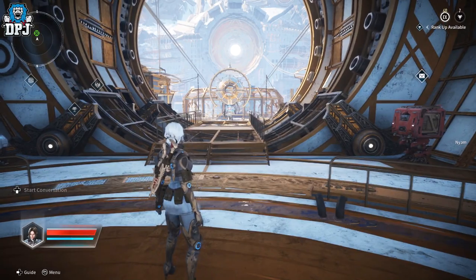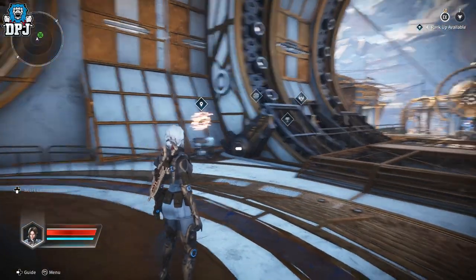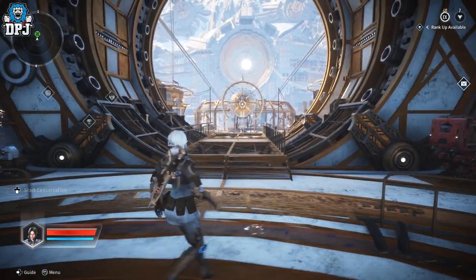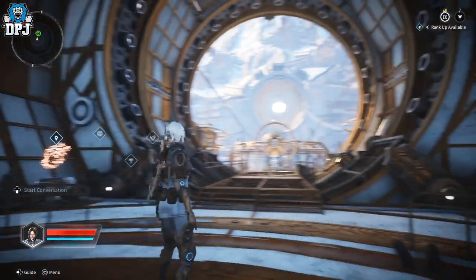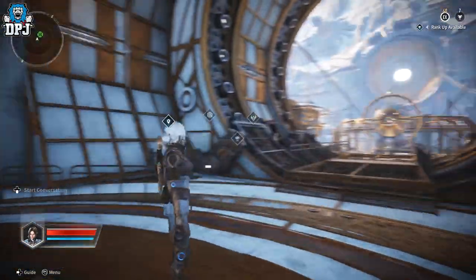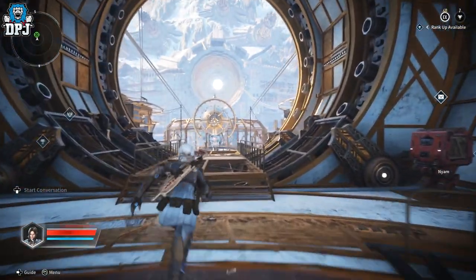The social space within The First Descendant is a really pretty area, without a shadow of a doubt. Even on my low-spec PC in this beta version, it's still a nice place to be. When you first spawn in, this is where you'll land, and we're going to take a tour around here — what you need to know and why you don't want to miss it.